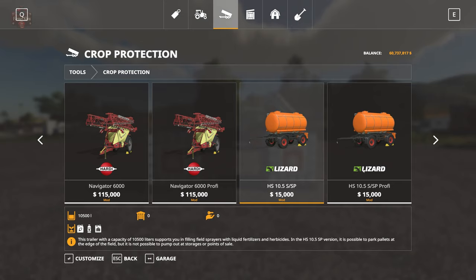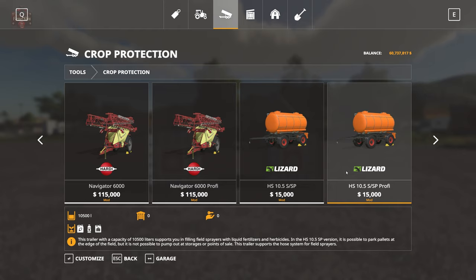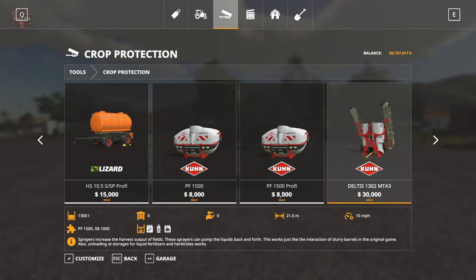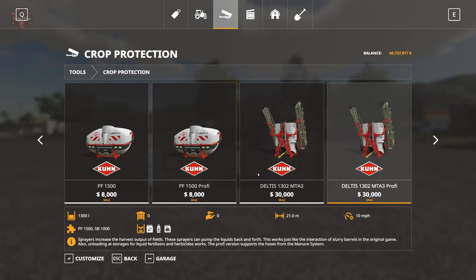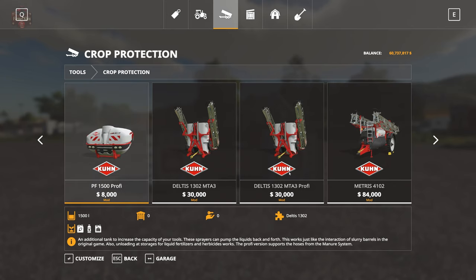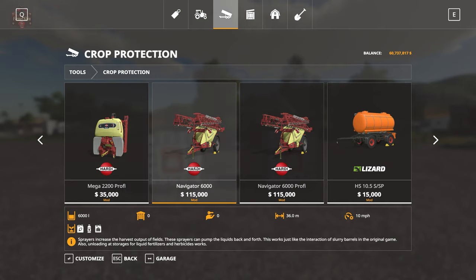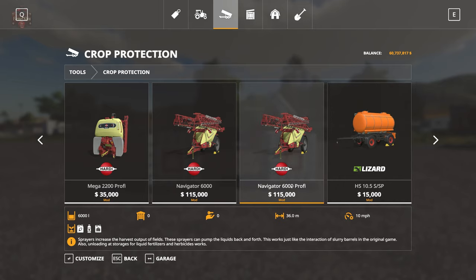The HS 10.5 tanks allow you to transport liquid fertilizer, herbicide, and now compost tea in tankers, and also let you offload liquid from the tanker back into containers. The Kuhn interactive sprayers are a modded variant of the in-game Kuhn sprayers that let you unload the material — typically in-game sprayers don't let you unload once loaded, but these let you load and unload to the tanker. The Hardy Navigator interactive sprayers similarly allow you to unload into the tank or to a pallet.